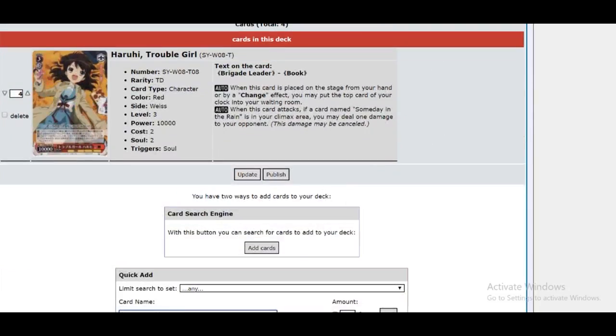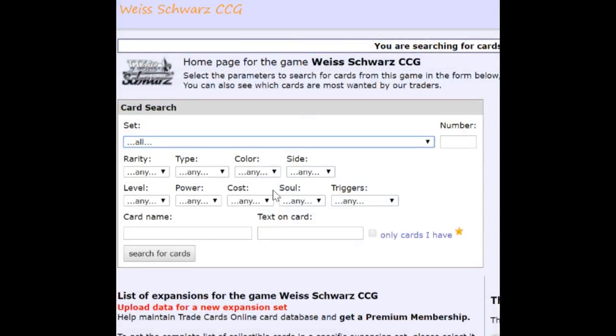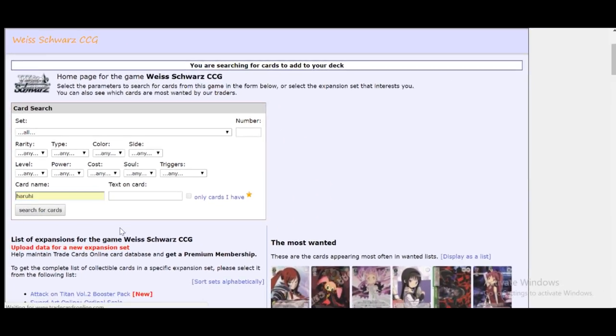You can also go here to Add Cards. In Add Cards, you can sometimes add cards even faster than using the quick search. Once you click it, you'll be able to see this little card search window. Here you can put in anything that you know about the cards you want, including its rarity, its type, its color, and so on. This will be different depending on the card game that you play and it's pretty detailed. Most of the time you'll be going right here to card name. So since we're building a Haruhi deck, I'll just put in the word Haruhi and search for cards.